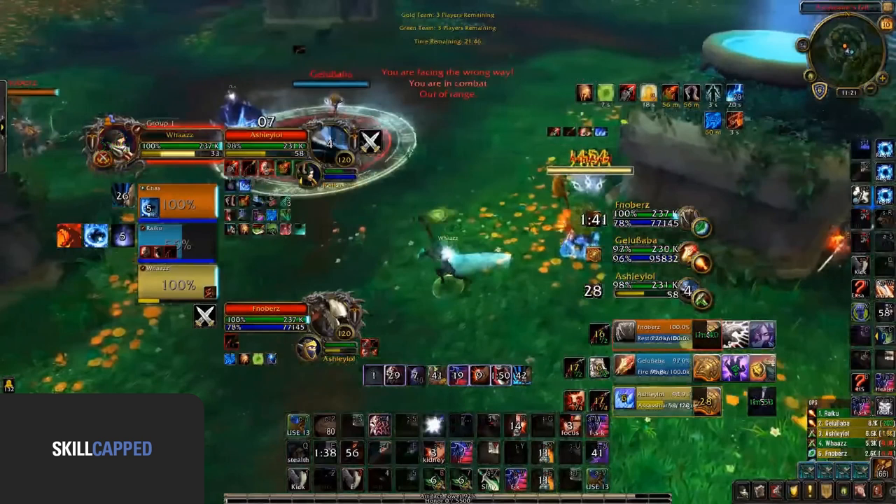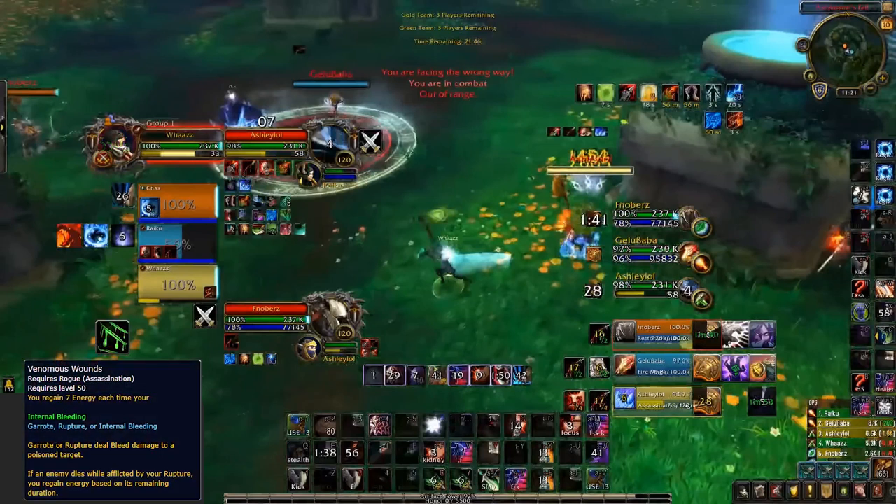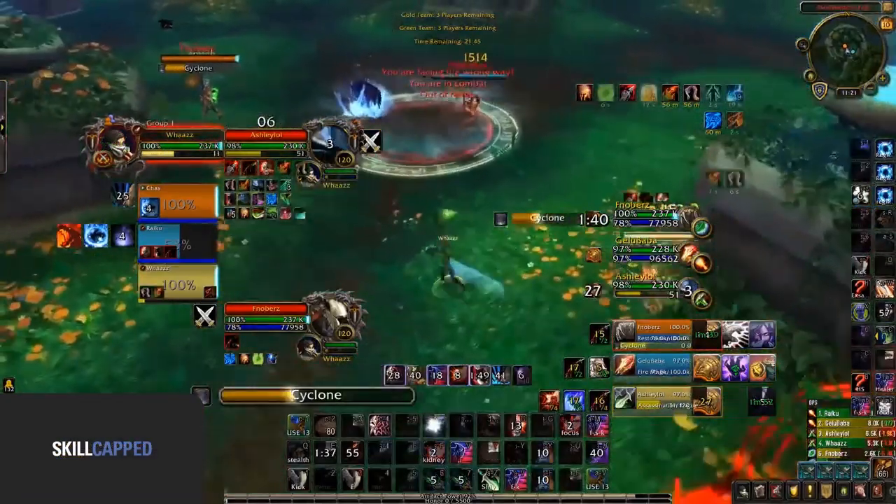But why is this important? Well, both garrote and rupture give you energy back when your target is poisoned, thanks to Venomous Wounds — as pretty much all assassination rogues know already. This means you need these bleed effects up on the target you're looking to kill.